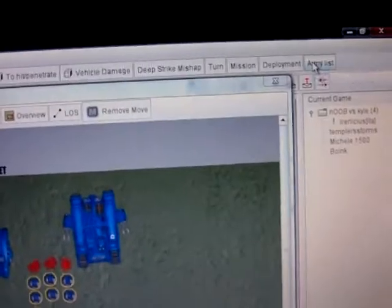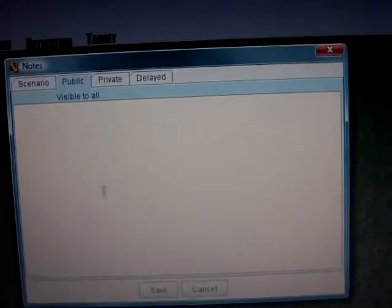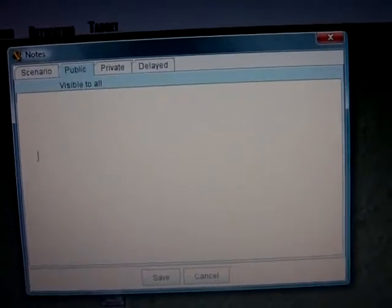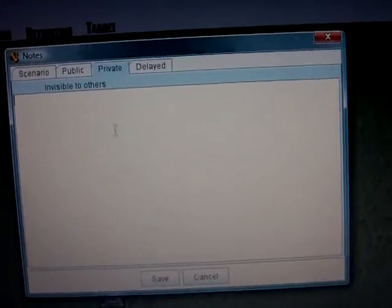There's also this thing called army list. There's scenarios, so you can type out all the things about the scenario you're playing. There's an option for public, depending on if your lists are public or not, and private, which I think only the two players can see.